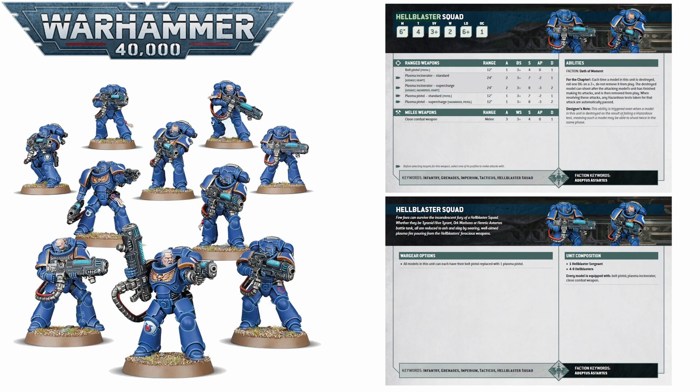Up next there's a slightly odd choice perhaps, considering how plasma has been nerfed overall in 10th edition, but the next pick is Hellblasters. I think these guys are good just because of how cheap they are for what they can do — they are 25 points a model. That gets you a very utilitarian gun, the plasma incinerator. It is Heavy and Assault, so you can sit back and hit on 2s if you want, or you can advance these guys and still shoot to get a bit of extra movement. They have two shots all the time now at 24 inches, so a squad of 10 can be chucking out 20 Strength 7 minus 2 AP shots, or 20 Strength 8 minus 3 AP 2-damage shots up to 30 inches away with their 6-inch move.